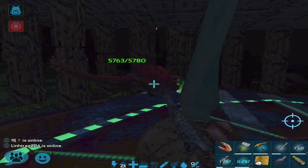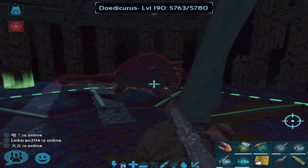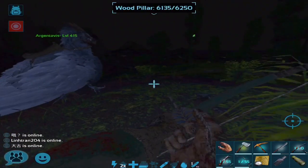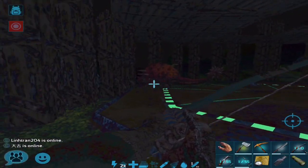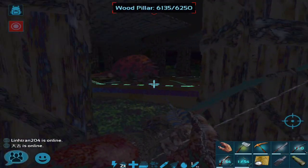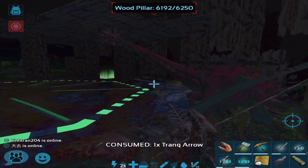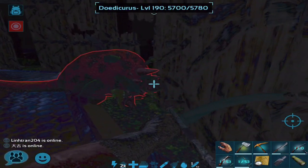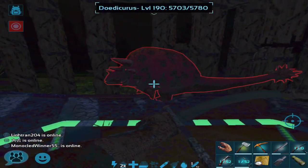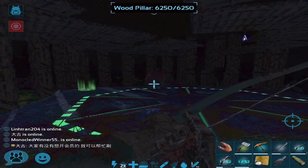I'll start tranquing this one in the head. I'll shoot it anywhere — I don't know if it really matters — but I'll try for headshots since I have very limited tranq arrows. Some stupid Carno is attacking my Argy, but it should be fine for a while. Come on, get knocked out! I'm gonna cut back when it's down.